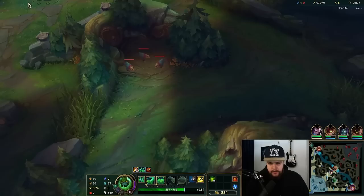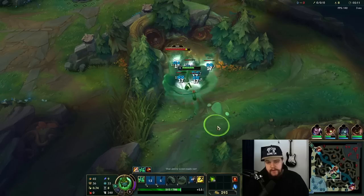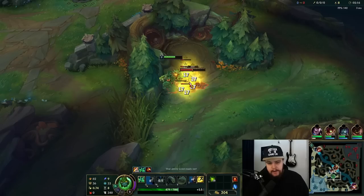We're just going to look for the full clear here. Zach scales really well with levels because the range of his E goes up with levels, so you basically want to get to level 4 ideally before ganking for that reason.